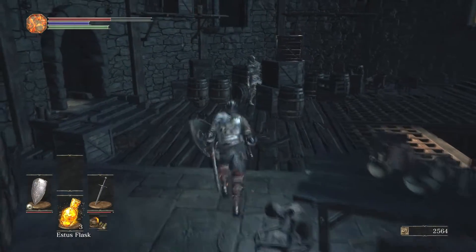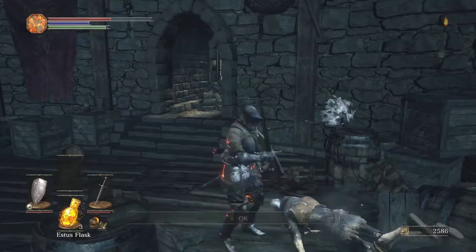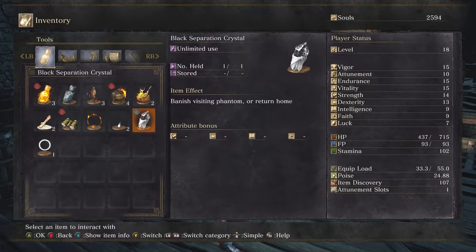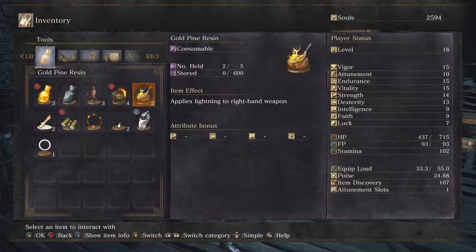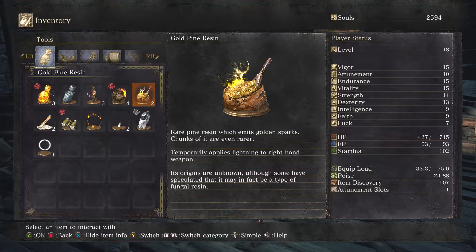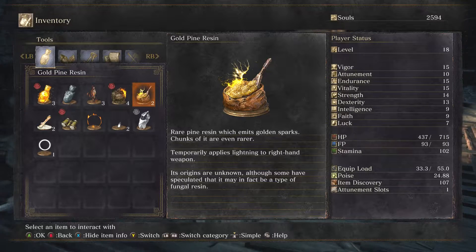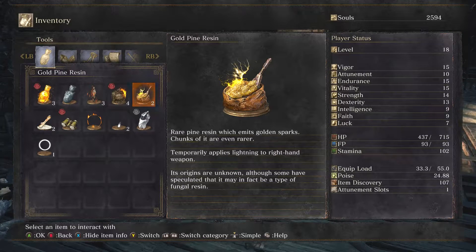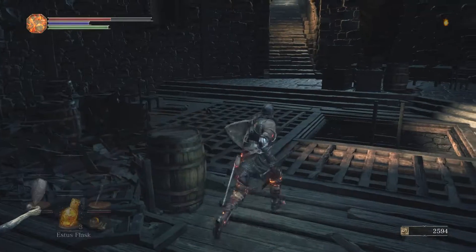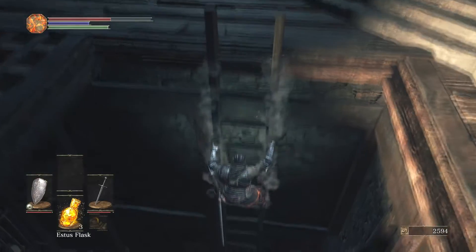Pick up more firebombs. More deserter armour. Picked up a gold pine resin - applies lightning to the right hand weapon. Rare pine resin which emits gold sparks; chunks of it are even rarer. Temporarily applies lightning to the right hand weapon. Its origins unknown, although some have speculated that it may in fact be a type of fungal resin. Pretty useful for applying extra damage to your weapon.